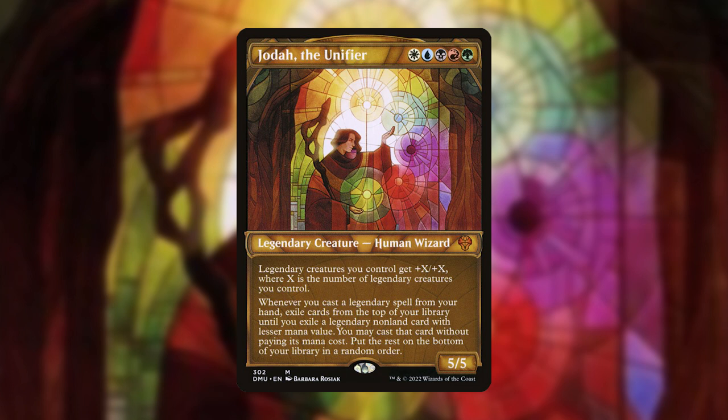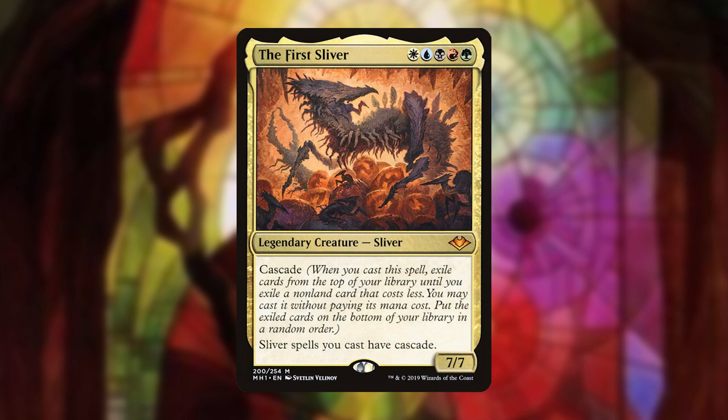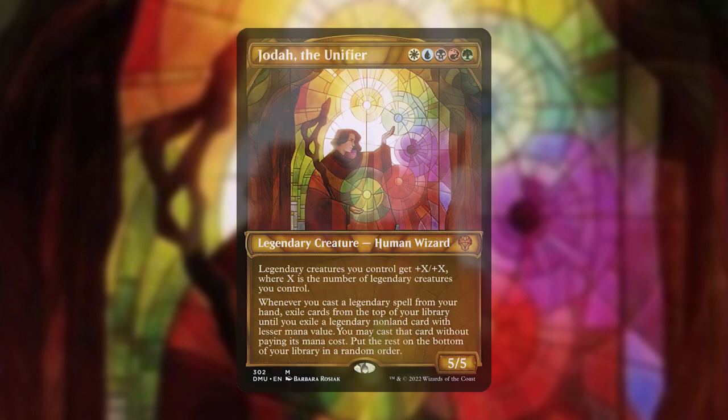I was looking at spoilers for Dominaria United on Reddit, and that stained glass showcase art of his caught my eye. I started reading the card, saw that it was 5 color and had Cascade, and was immediately hooked. I had always entertained the idea of building around a card called the First Sliver, since Cascade was a very powerful and yet random ability that I'd wanted to push the limits of. However, if you know anything about Slivers, they are not very well liked in the commander community, so playing them at a table almost always puts a target on your back.